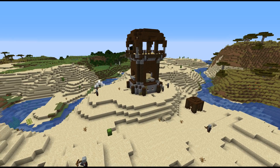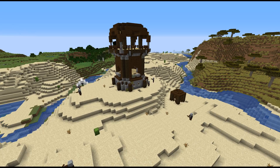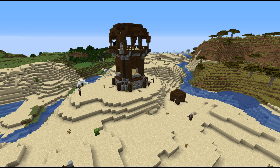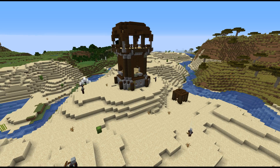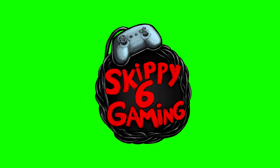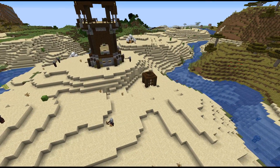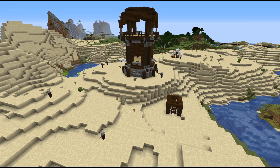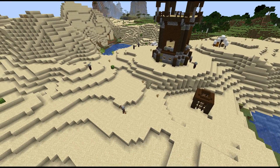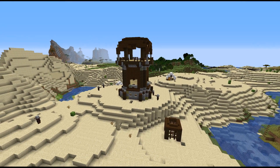Here we have it guys — the very first look at the new village and the new pillager outpost. It is out in a new snapshot. We're gonna go over this and the whole changelog for 18w40a. Hey there guys, Skippy here for Skippy6 Gaming, coming to you with the very first sneak peek at the snapshot that just came out one minute ago. We are on Java Edition right now, but this will probably be coming to everything real soon.